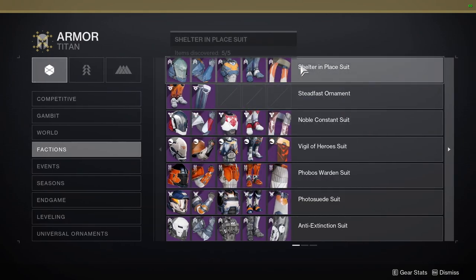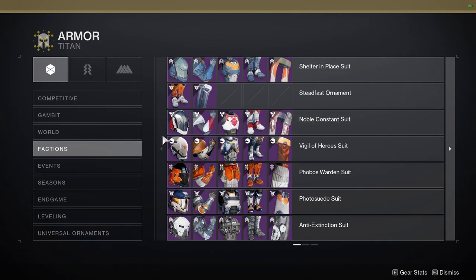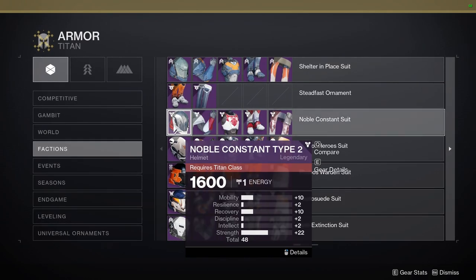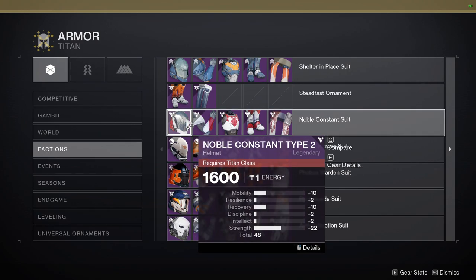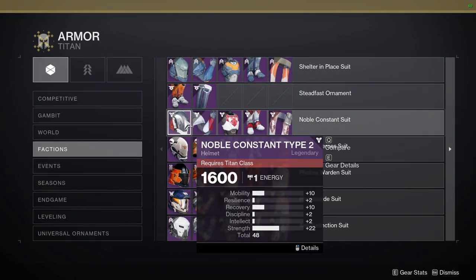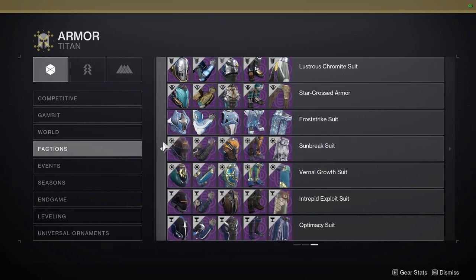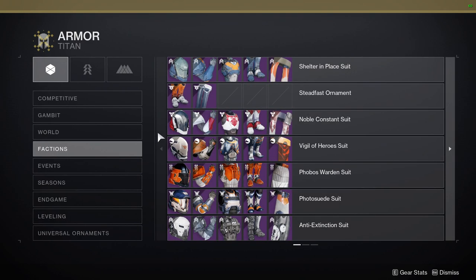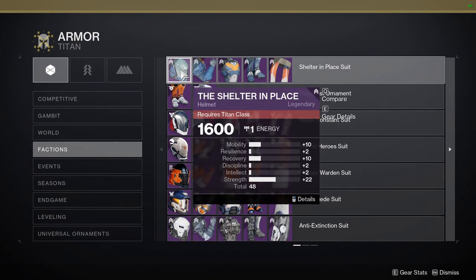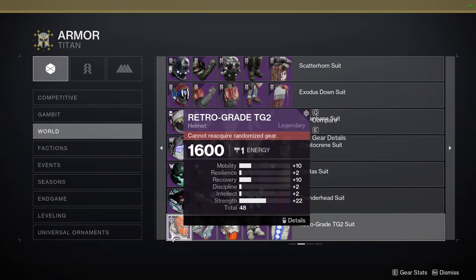I can show you right now — the Shelter in Place is the Vanguard Year One armor, and the Noble Constant armor is what we got just for doing the story. These two helmets' visors specifically do not change color. The Noble Constant is not a one-to-one, it's a completely different visor but with the same silhouette. The Shelter in Place is the one I'm specifically talking about, and this one actually does change the visor color — that's why I say that.